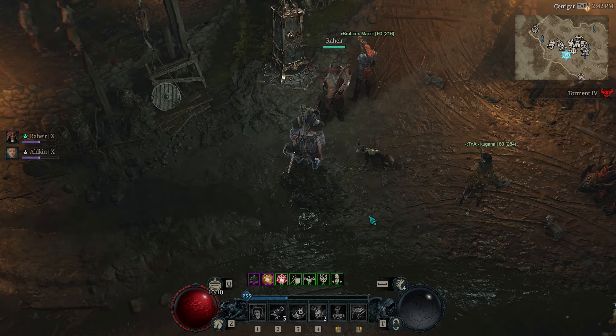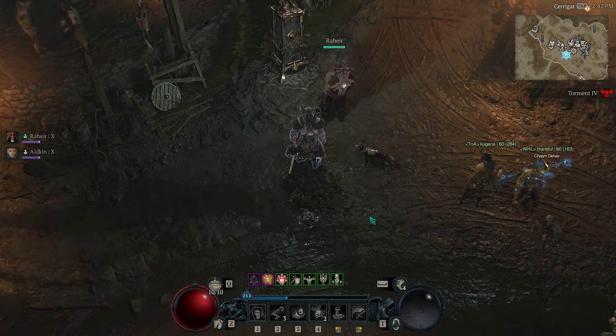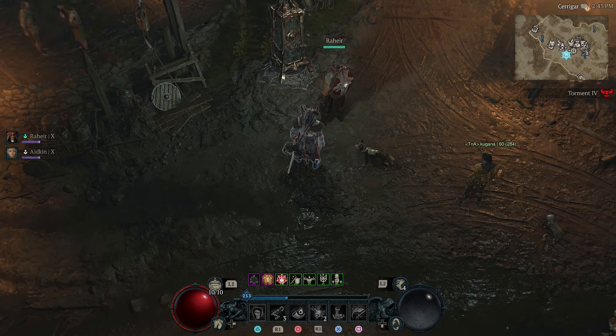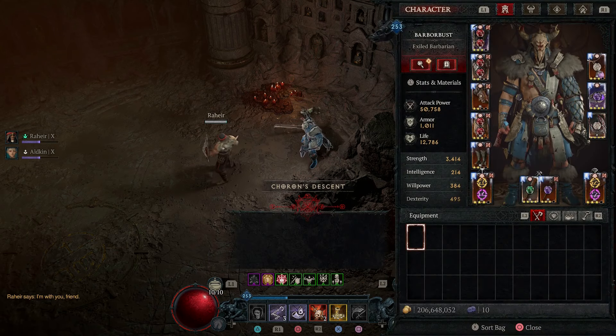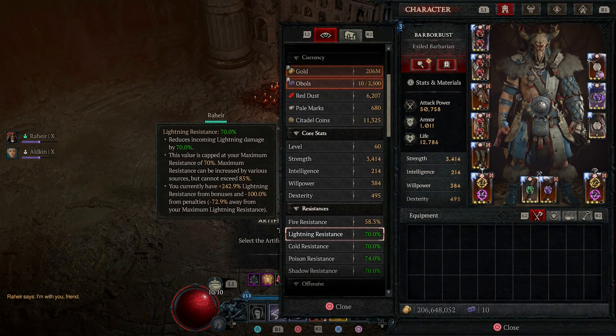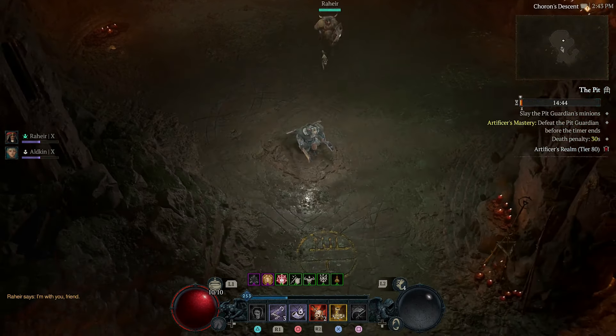What's up barbarians? Today we have an update to the Rend Barb. I've changed quite a bit so I thought I'd show it off again. Let's do pit level 80. The only thing we have to do is make sure our fire resistance is maxed out, so we do need a fire potion. And away we go.